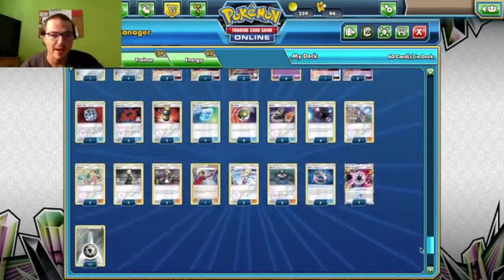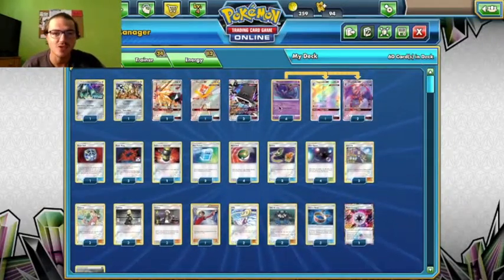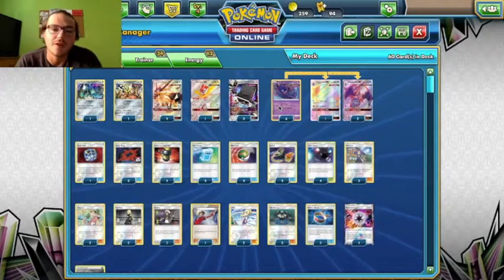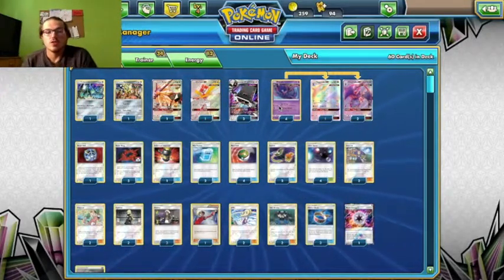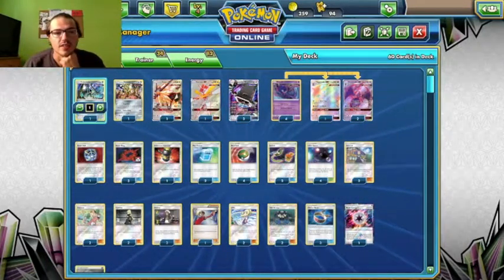I know they have a rep of being called Beast Box, but I just like to stay true to the video game and call them UB01 and UB02, depending on typing. I am running a Steel variant of the classic Naganadel deck.